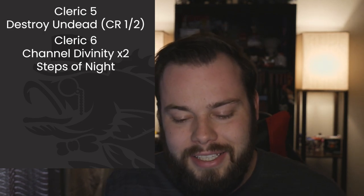At Cleric 6 we get Channel Divinity twice per day — just in time to buff our summons and allies. We also get Steps of Night here, and this is where the blanket comes in. Technically rules-as-written, as long as you are in dim light you can gain a flying speed equal to your walking speed — so you just hide under a blanket for a couple of seconds and then you can fly. It's very cheesy, but rules-as-written it works. Talk to your DM before you do it.